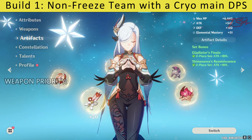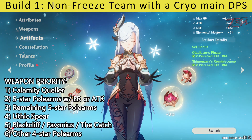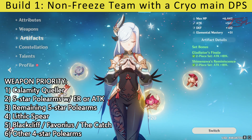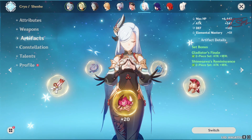For weapons, go with the one that boosts the most attack or energy recharge, with higher priority for 5 star polearms. However, since Shen He is not doing the bulk of your damage, Lithic Spear, Blackcliff Pole, and Favonius Lance are all decent picks here.